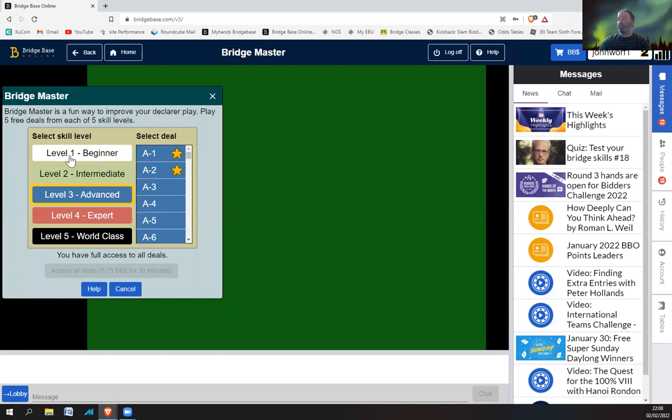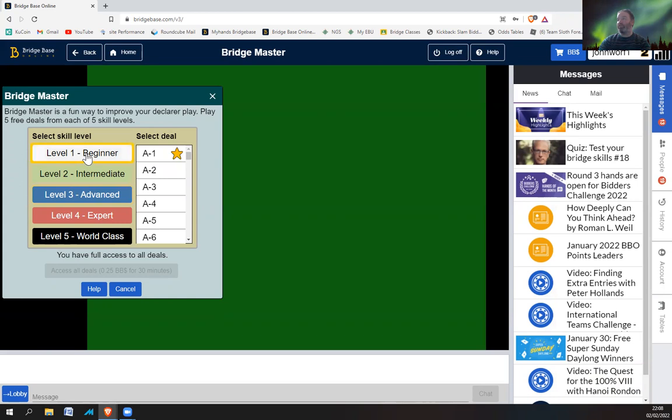Now you've got a choice: you can either choose Level 1 Beginner, Level 2 Intermediate, Level 3 Advanced, Level 4 Expert, or Level 5 World Class. If you choose Beginner, you've got deals going from A1 down to A36, and then B1 to B30, so there's 66 hands on Beginner. Once you finish them, you can go to Intermediate, which has A1 to A36, then B30, C30, and D30 — so there's a lot of intermediate hands as well.